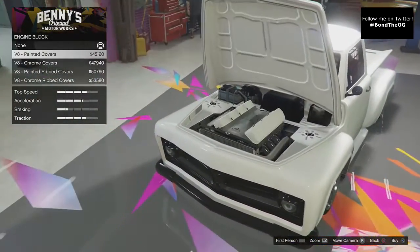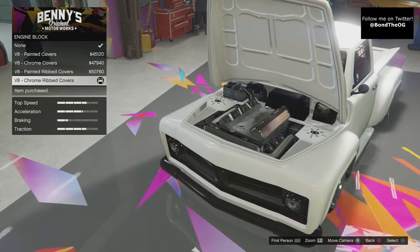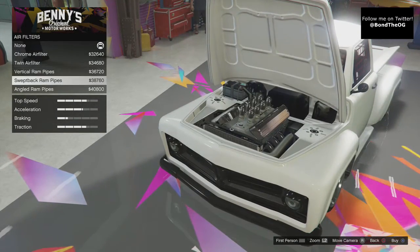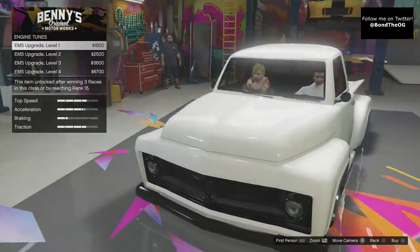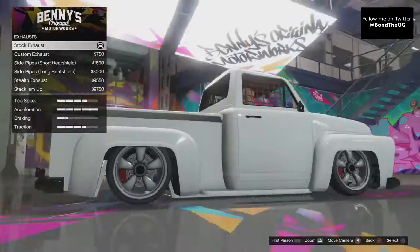Engine, engine block — I'm going to slowly go through these. Painted covers, chrome covers, painted rip covers, chrome rip covers — $53,000. Air filters — no filter, chrome air filter. Slowly go through these; if you need to pause the video so you guys can see what I'm doing. Engine to the top, and that's that.